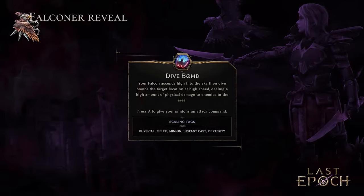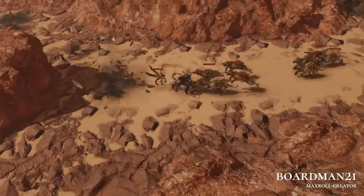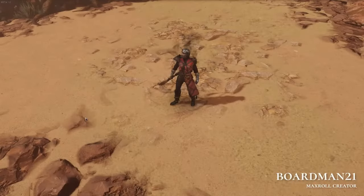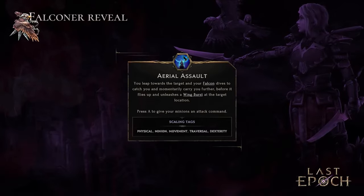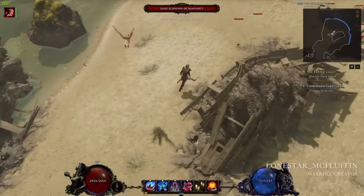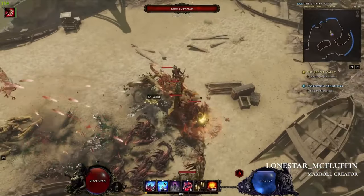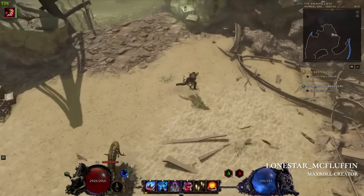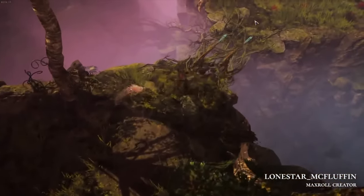Each time we pick up a black arrow it boosts the damage for our ballistas and also heals us, giving us glancing blow chance and dodge rating. Then we have Dive Bomb, which boosts damage for both the Falcon and the ballistas while making enemies take more damage. Lastly, we're using Aerial Assault as our mobility skill, and each time we use it, it boosts ballista damage by a ton, giving us a lot of damage multipliers.